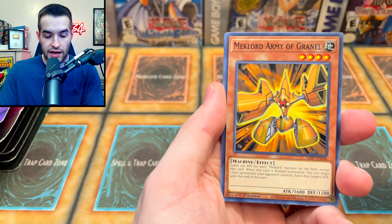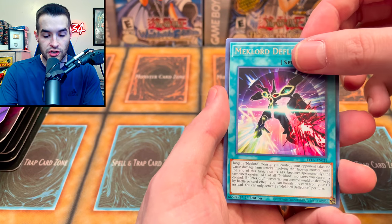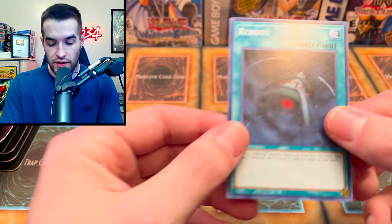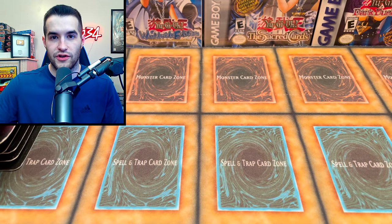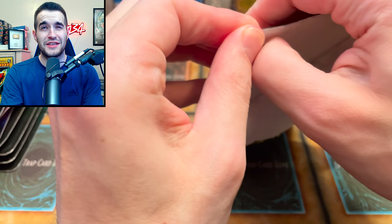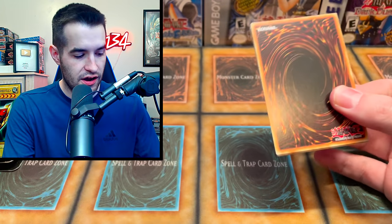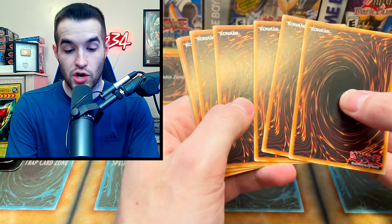On to the next one — Mech Lord Army, Amplifier, Mech Lord Deflection, and a Reboot. That's just a common, not even a Super. We've got another Rise of the Duelist. Please give us something that's not the Catapult Turtle. I'm calling it now — we'll get Emancipator of Friends, which is like the worst Secret Rare.